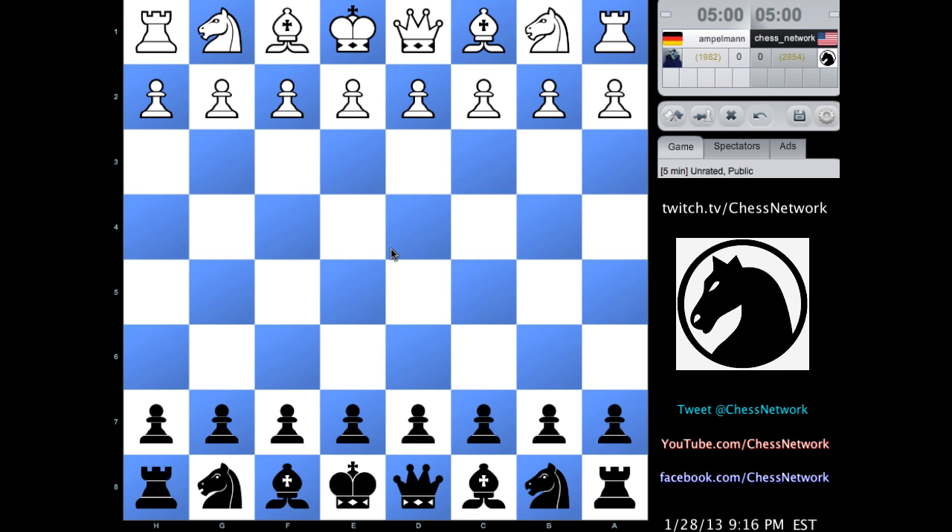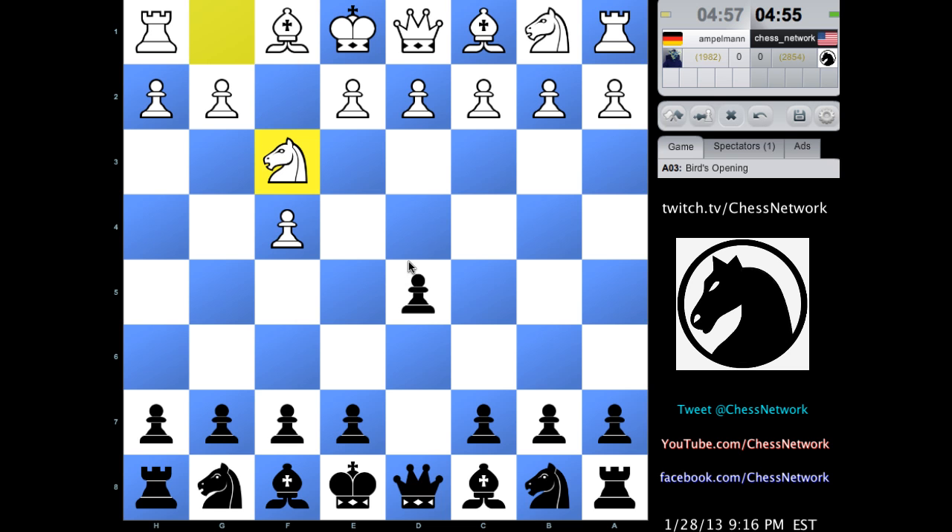Team black. Waiting on move one. My opponent was quickly typing at me. Let's go with d5.